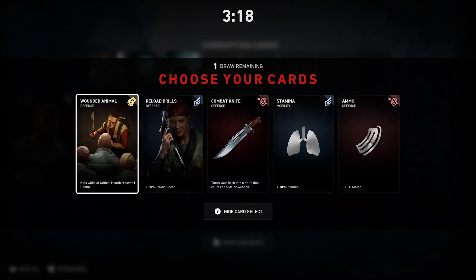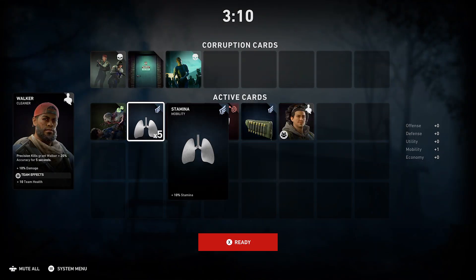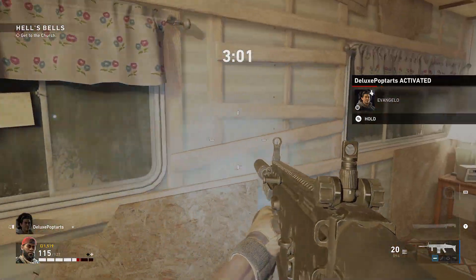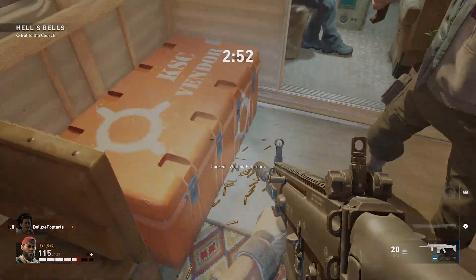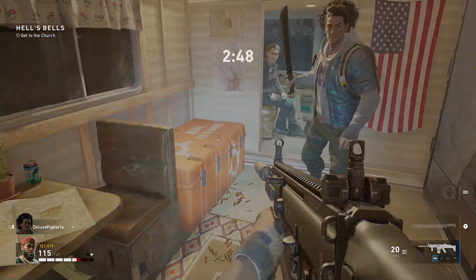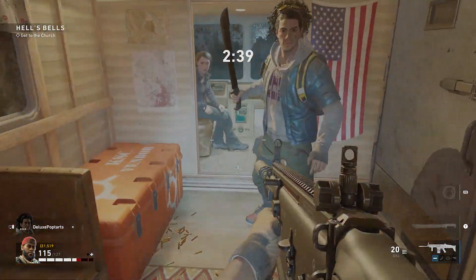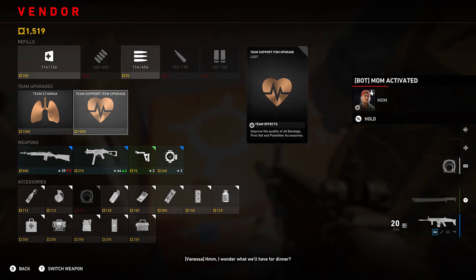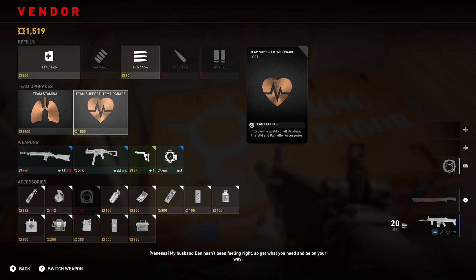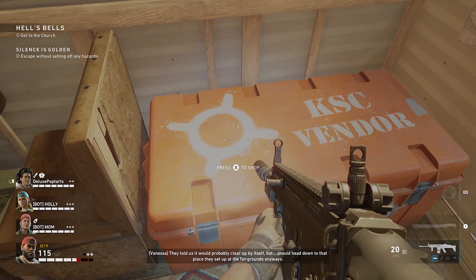Drawing remaining cards — still going with stamina, I still gotta go with stamina. We're here now. Going to be teaming up with bots or real players — gotta see what I have on the shop, don't know how many points I have from the last battle. Go to the church, Hell's Bills. The producers from Left 4 Dead created this game. You guys suggested it, it's kind of like a World War Z vibe. Got 1500 team stamina — team support upgrade, might as well.